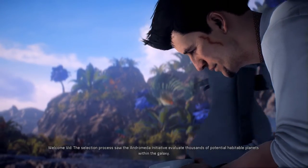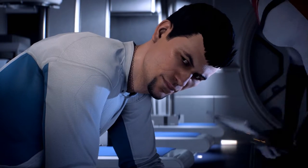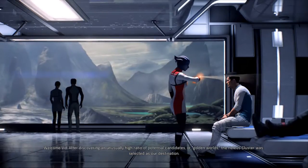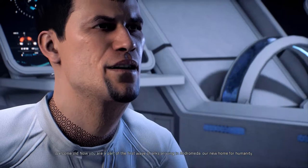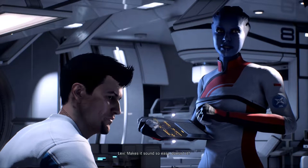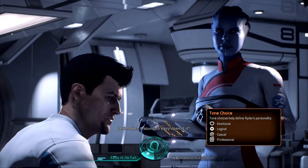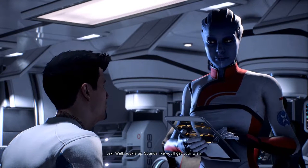The Andromeda Initiative evaluated thousands of potential habitable planets. After discovering an unusually high ratio of candidates for Golden Worlds, the Helios Cluster was selected as our destination. Now we are part of the first wave of arks arriving in Andromeda. The game presents a tone choice to help define Ryder's personality. I'll be a little flippant. "I hope not — I signed up for a little adventure before we settle down." "Well, buckle up. Sounds like you'll get your wish."